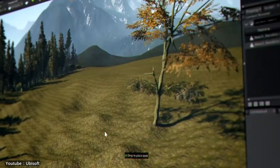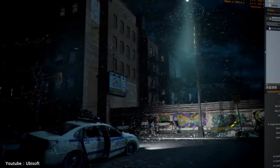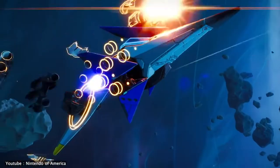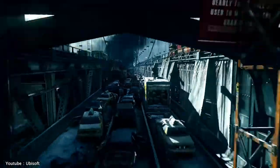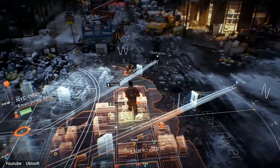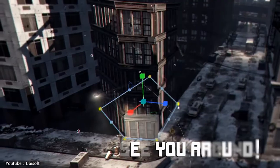Beyond powering Tom Clancy's The Division 1 and 2, and being used for the upcoming Tom Clancy's Splinter Cell remake, Snowdrop also powered Starlink: Battle for Atlas, Rocksmith Plus, the upcoming The Settlers, and an untitled Star Wars game. And that was that for Ubisoft and their many engines. We hope you learned something new and valuable today — let us know what you thought in the comments section below.